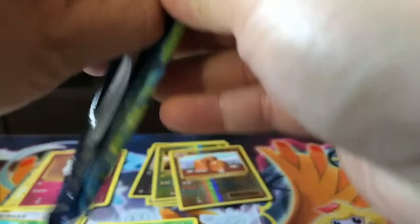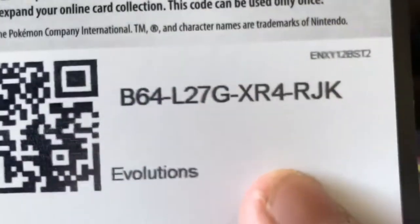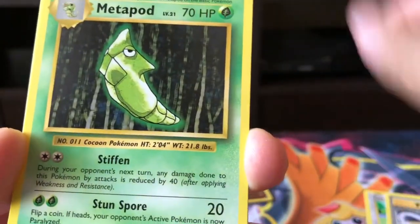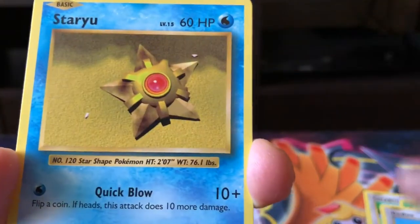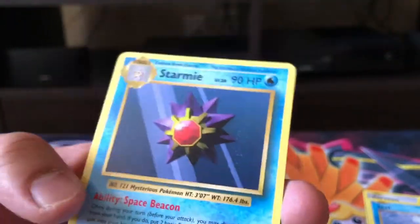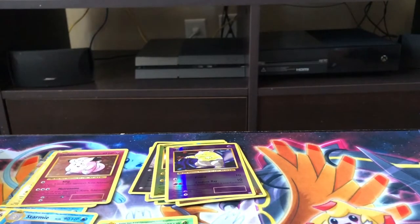We got a Venusaur pack. Here is probably the sixth code card so far. We are slowly getting down to that first stack. Porygon, Pidgey, Spirit Link, Metapod, Tangela, Ponyta, Doduo, Staryu, Seel, and a Drowzee Reverse Holo. And the rear of the back — we got a Starmie.